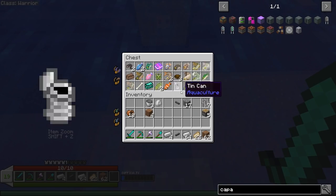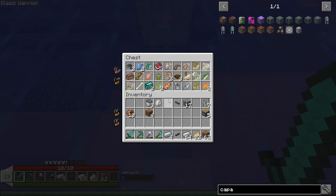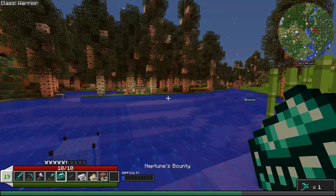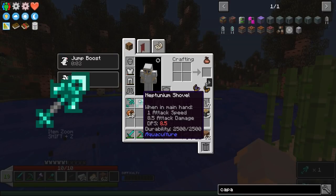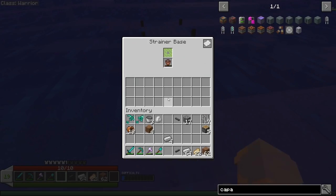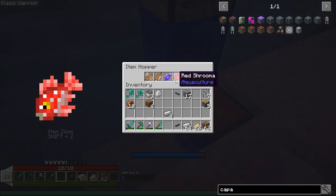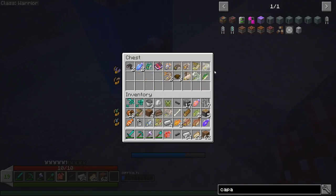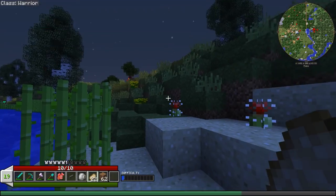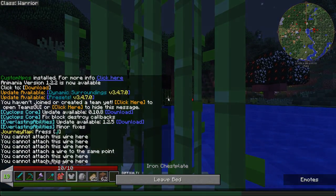The other thing I want to check on is last episode we made this fishing contraption over here, and I want to see if it's done anything yet. Oh yeah, look at that — we've caught all sorts of stuff! I only have four bait left but we've caught tons of stuff. And this is the thing I'm really excited for: it's Neptune's bounty! We got a Neptunium sword, a Neptunium shovel, and a Neptunium hoe. Neptunium is an amazing item that's good for so many things.